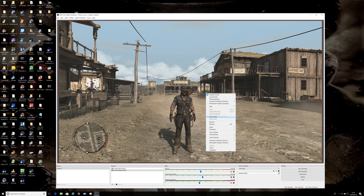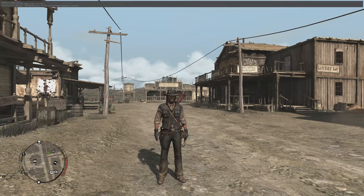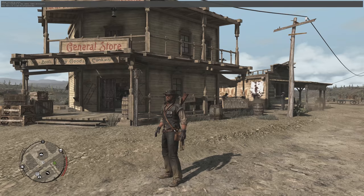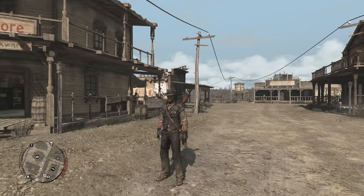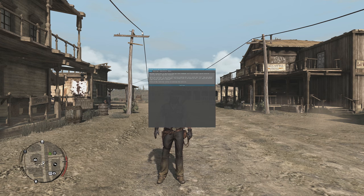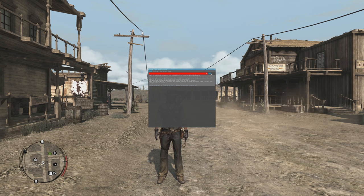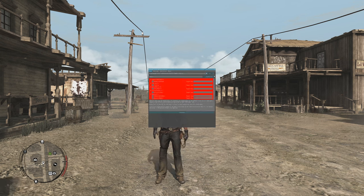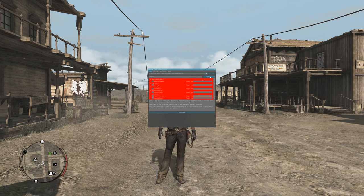Let's show you what happens when I go to full screen. There we go — John Marston in all his 4K glory. If you think that looks good, have a look at this. Let's just call it 'red' — now what we're going to do is add some effects.